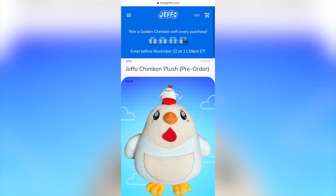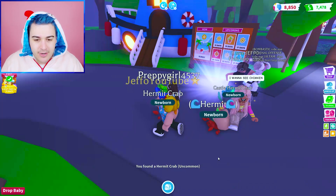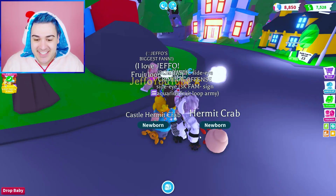All right, I don't remember what the chances were of hatching the different things, but maybe we'll get lucky. The regular hermit crab is an uncommon. Here it shows you: uncommon 60%, rare 25%, ultra rare 10%, legendary is only 5%. Jeez, that's really intense. We got a regular hermit crab. We need the luck of the Froot Loops right now.